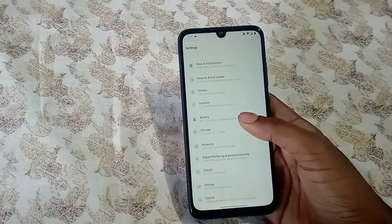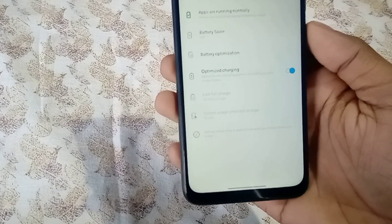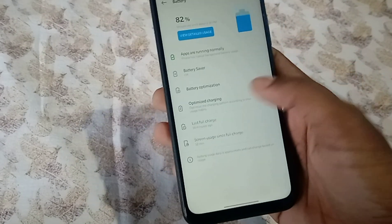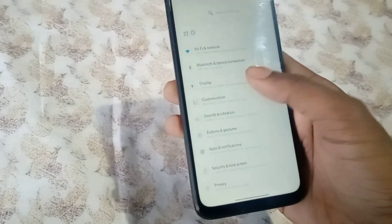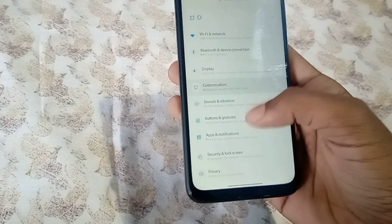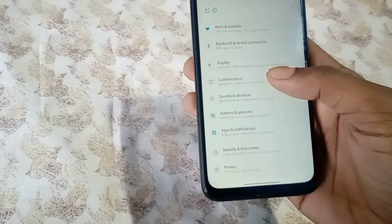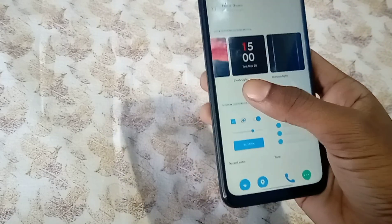In the battery section, you can find Optimized Charging. I'm not sure if it's working for us, but you can turn it on just in case. Dolby Atmos works perfectly, which is a good thing.